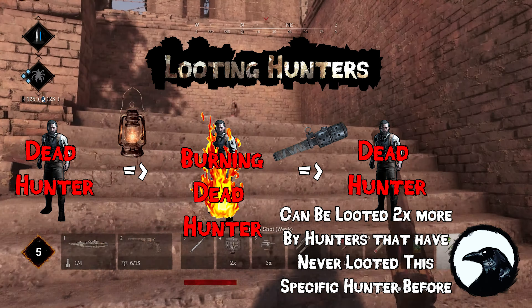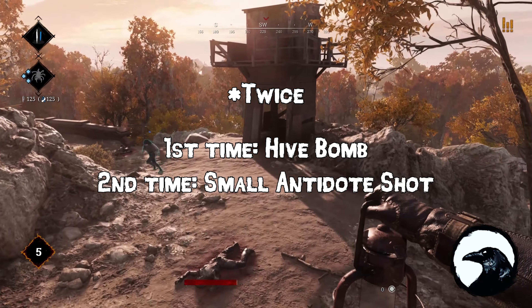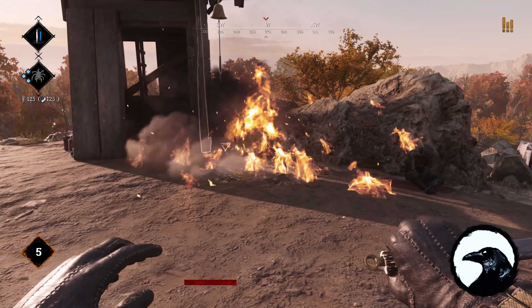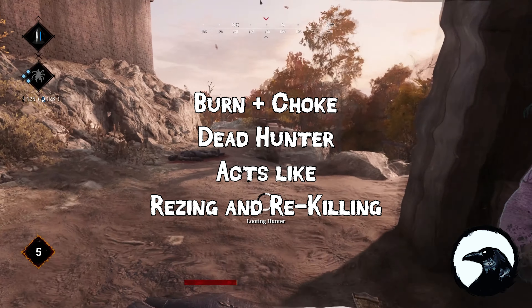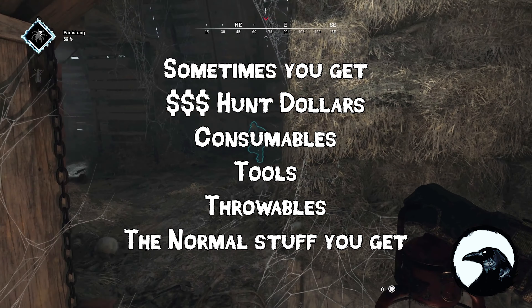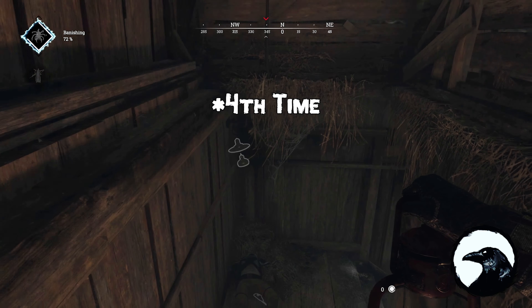You can see me right now in the video running around — I've already done it once. Right now I'm burning the body and my teammate is gonna go ahead and choke him out. Now I can loot him where once before I was not able to, and I got a health pack out of it — an extra health pack. I'm gonna do it again; this is the third time, just so you guys know that it does work.